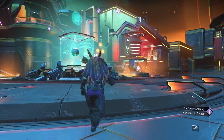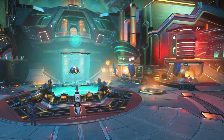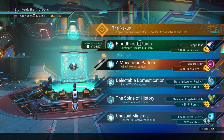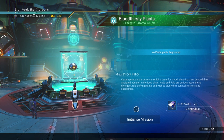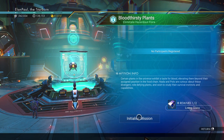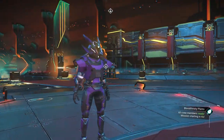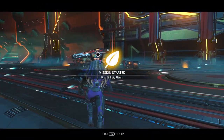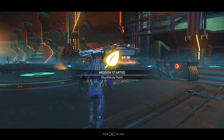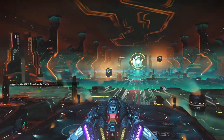As usual, the little blue-green icon at the top indicates that we have a mission available for us. Bloodthirsty plants — we're going to be eliminating hazardous flora. We get living glass as a reward plus some nanites. Excellent. I'm going to go ahead and start the mission. This is a pretty straightforward mission; it involves taking out a whole bunch of the hazardous plants, but there are a couple tricks to it. We're going to show you that here in this episode.